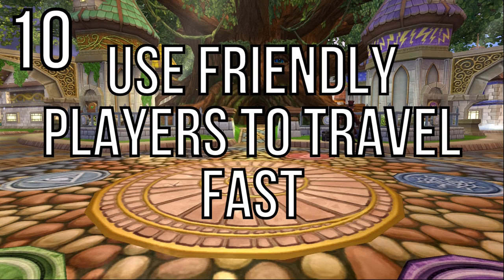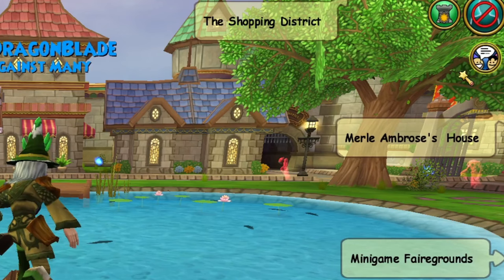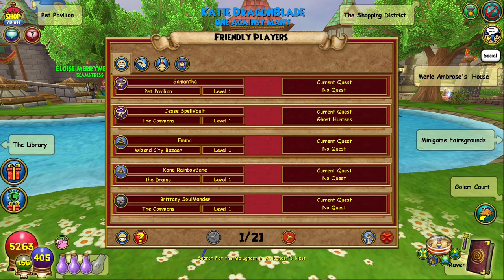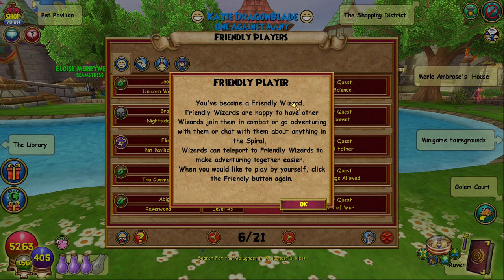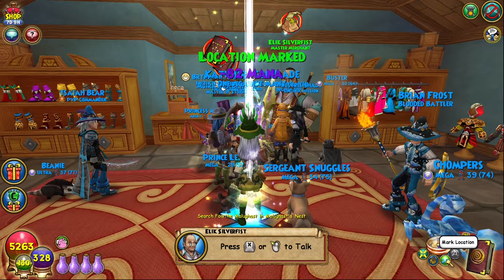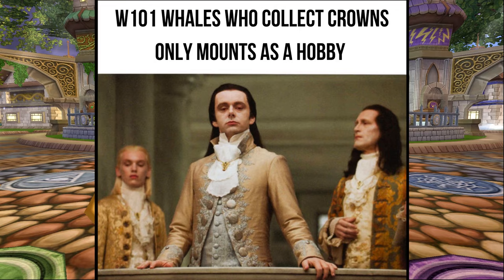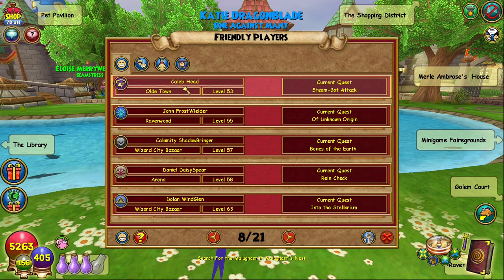Number 10: use friendly players to travel fast. The April 2021 update brought with it the addition of the social tab located under the friends button in the upper right corner of your screen. Here you can find a bunch of people labeled as friendly players who are eager to help others quest, and you can also mark yourself as a friendly player. This also serves as a way to teleport around town quickly without the need for marking your spot or having to walk there. If you need to go to the bazaar, just pull up the friendly player list and find someone there to instantly teleport to. The same logic applies to areas like the pet pavilion, PvP arena, or elsewhere. Save yourself some time and mark yourself as a friendly player so people can teleport to your location as well.